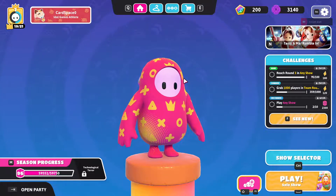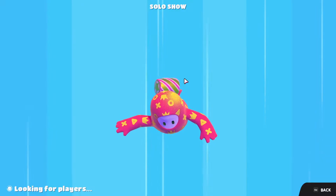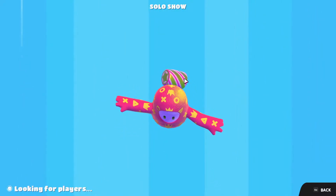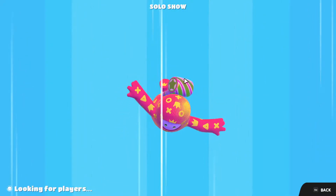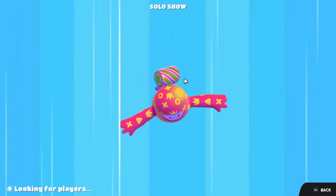Hello, welcome back to another video today. I am going to play Fall Guys, but there's a twist. I can only press forwards and jump — I cannot use the mouse to look around, and I cannot go backwards or to the sides.